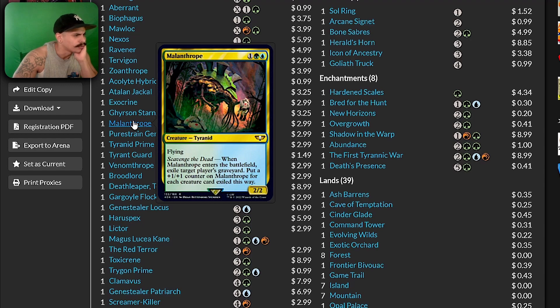Malanthrope enters the battlefield — exile target player's graveyard, put a counter on Malanthrope for each creature card exiled this way.